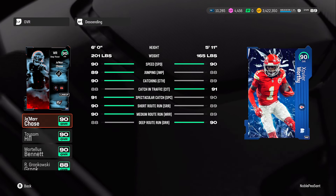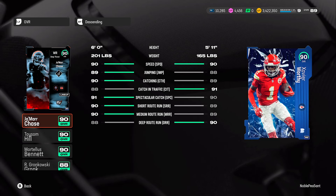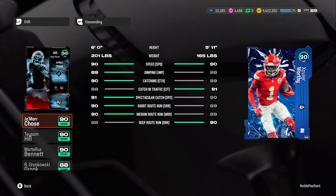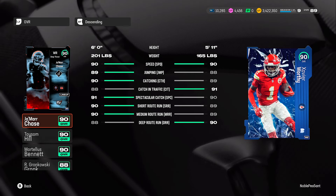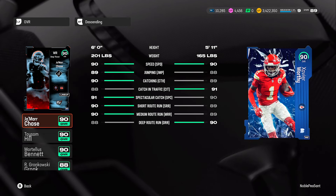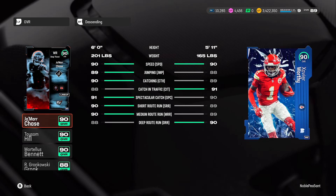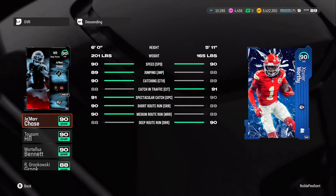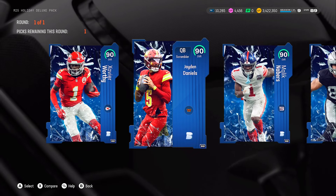These are actually some pretty good 90 overall players. First up is Xavier Worthy — he is 5'11, 165 pounds, 90 speed, 88 jumping, 89 catching, 91 catching in traffic, 90 spectacular catch, 89 short route, 89 medium route, and 90 deep route. Honestly this card is pretty well-rounded. The only thing people might say is the height, but 5'11 is not that much shorter than six foot, so this is actually a pretty decent card.